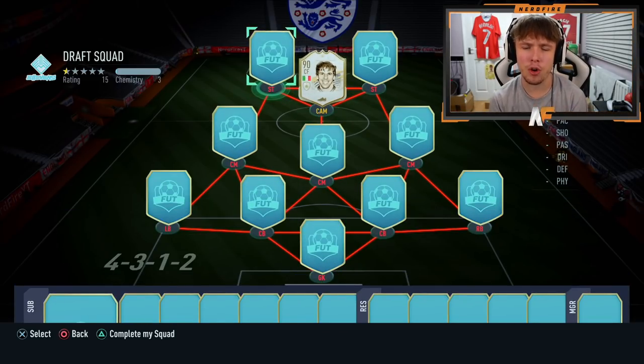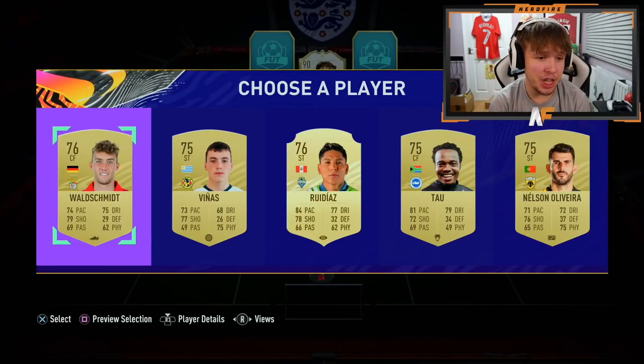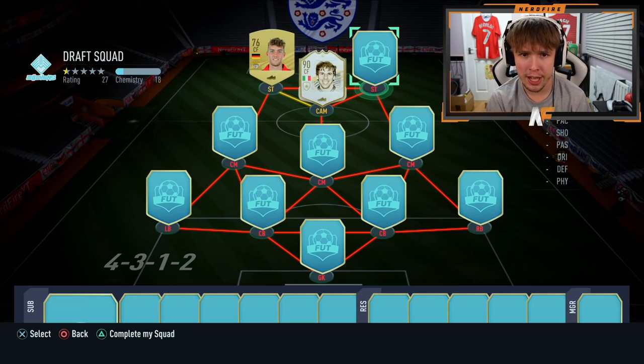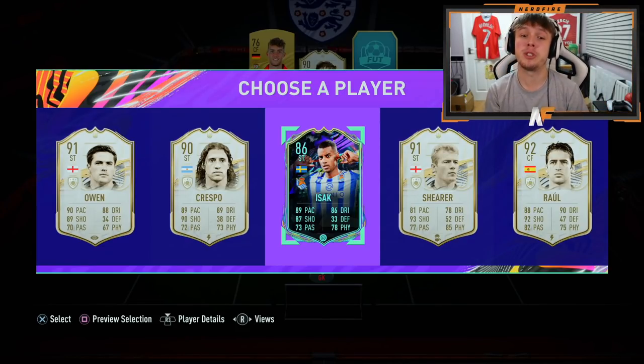Let's go with strikers first and see what we're working with up top. I'm going to be a bit cheeky here and upgrade Walschmidt to his Storyline card — I haven't used it yet. We're already downgrading Zola from 90 to his 85 card, so in return I think it's fair to upgrade Walschmidt. For striker number two to partner Walschmidt, there's no icon option, so we're going to have to take Future Stars Isaac — he was our only choice.